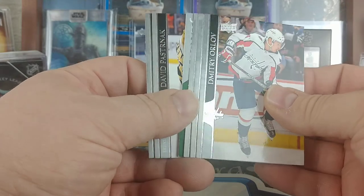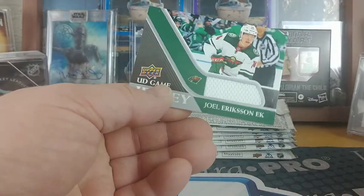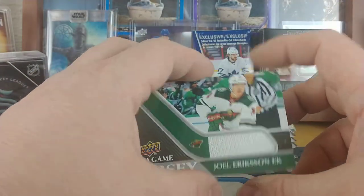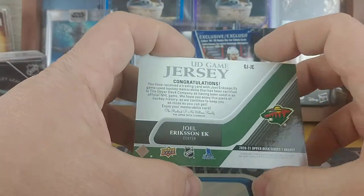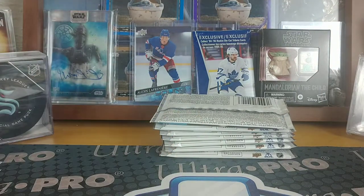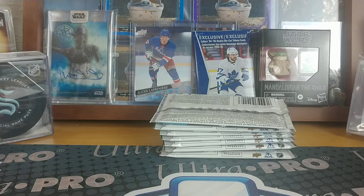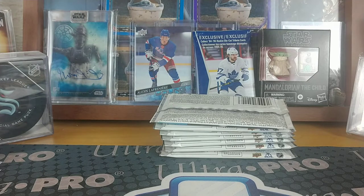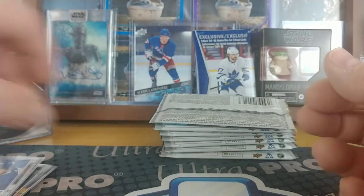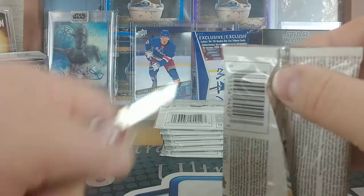Because I could look it up, but — oh, we got a relic in this one! A Joel Eriksson-Ek — New Jersey — I was going to say I don't know where I got my fat sleeves but I see them now. Really not super thick but let's put it in a thicker sleeve. So yeah, so far I would highly recommend getting these — even though it's more money, you're definitely going to get more hits and more young guns.